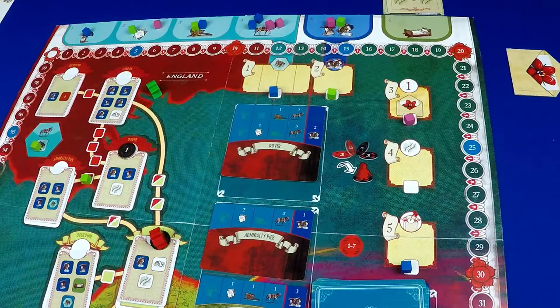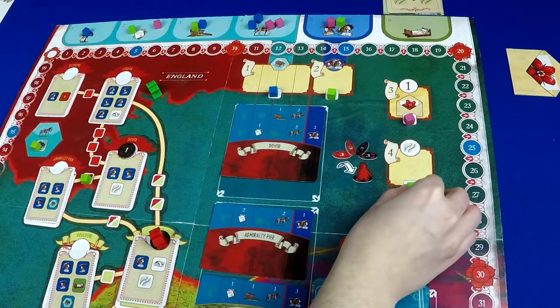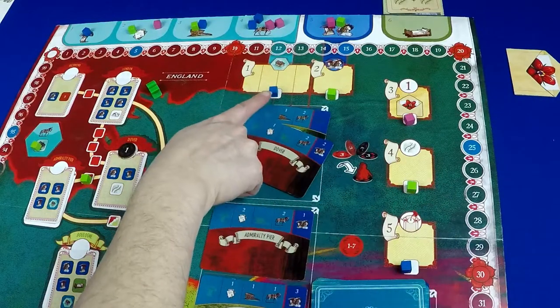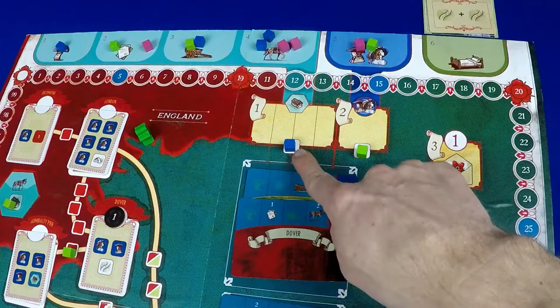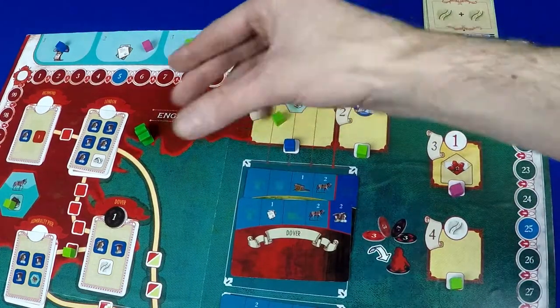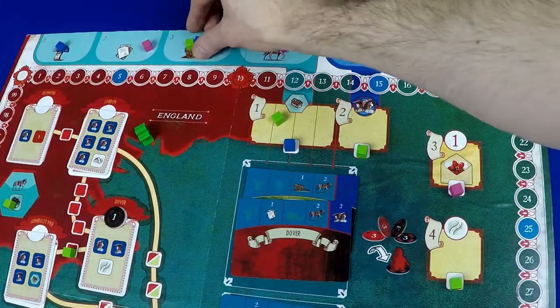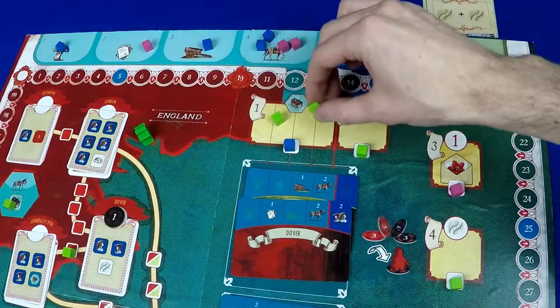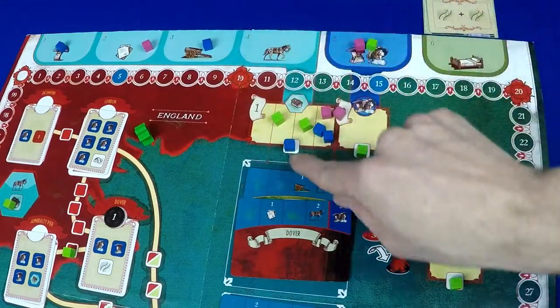Players continue to take turns until all five mission spaces are filled with cubes. Then players controlling those spaces decide how the missions are resolved. In the first spot the blue player decides which resource cubes are used to resolve the mission. This could make other players gain control of the favor tiles because the majorities can easily change at this time. Players gain one point for each of their cubes that are used and if all of the resources are present the blue player gains a point.